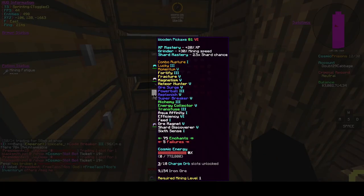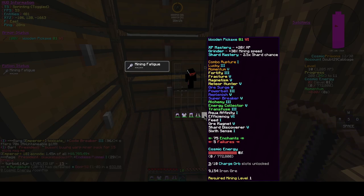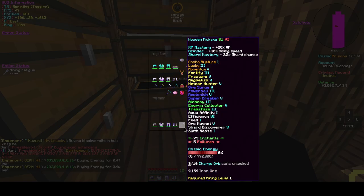The next step is to make a pickaxe. I have a prestige pickaxe here. For prestiging, the things I would recommend getting are Grinder and XP Mastery — the shards are just a bonus. The main things to focus on for your XP pickaxes are Grinder and XP, and you want it close to max. The main enchants you want to focus on are Momentum, Lucky, Fracture, Super Breaker, and Efficiency. You generally do not want Shatter and Combo Rupture — we do have Combo Rupture 1 on our pickaxe, so obviously that was a mistake.